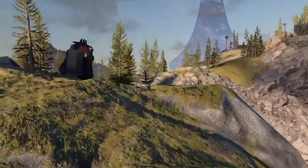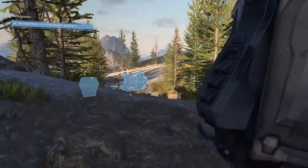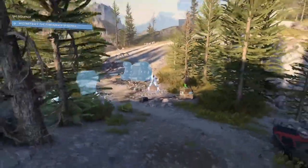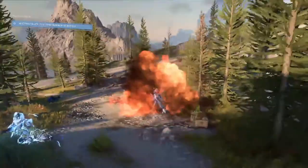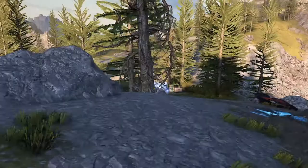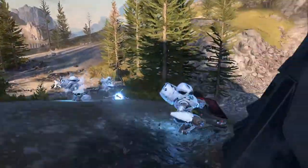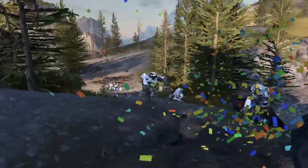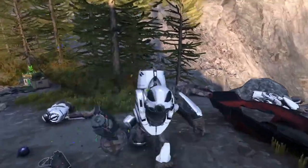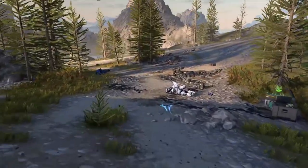Scale this mountain because there's a Spartan Core to pick up - this is the final one we need for our cheese strat. It's guarded by a single elite and a couple of grunts. Stun them, shoot a couple rockets at the elite, then pull out the sniper to finish the job. Do the same to the grunts, get your shields back, and collect the Spartan Core.